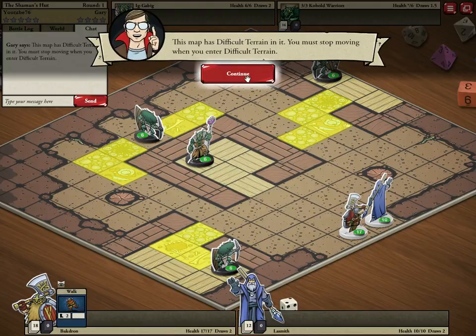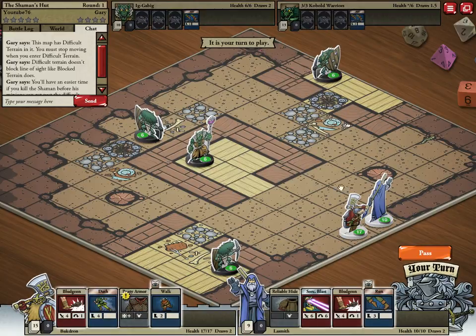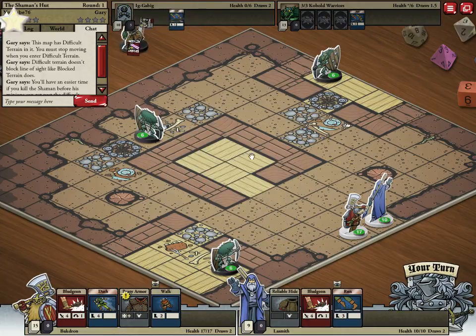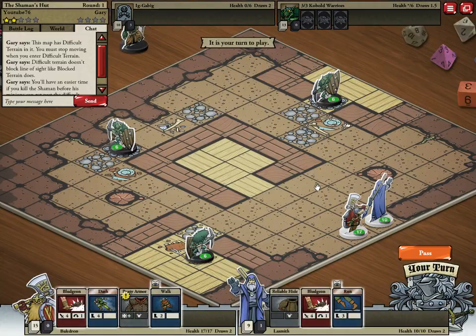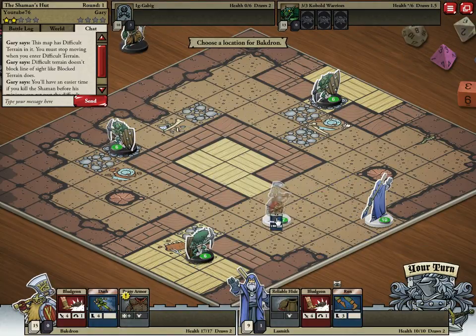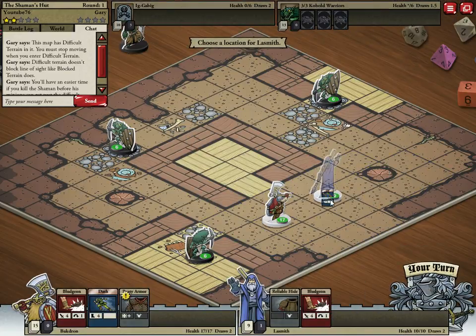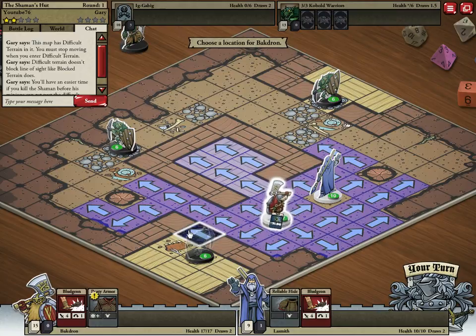Here's a second battle to this adventure — this is what I was talking about, sometimes there's more than one battle. Stop moving when you enter difficult terrain, you can't pass places where there is terrain. Let's see if we can take him out right off the bat — that was awesome, we just immediately got the advantage. We're going to walk forward with this guy. He passed. Let's run forward and dash him to here.